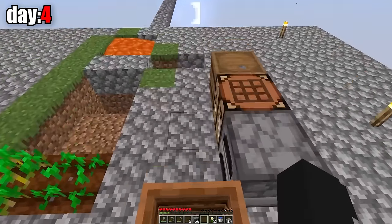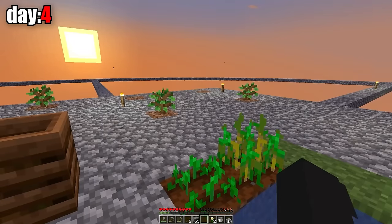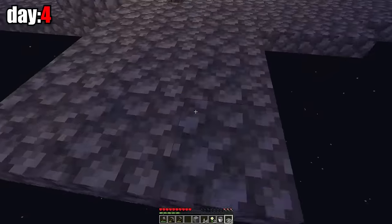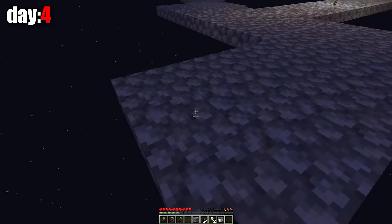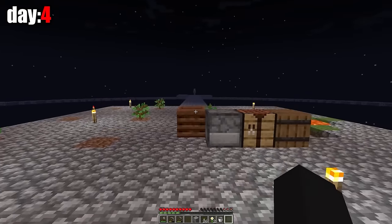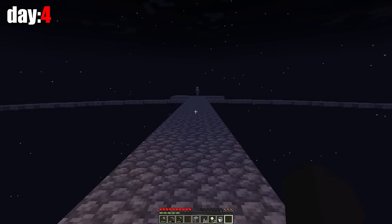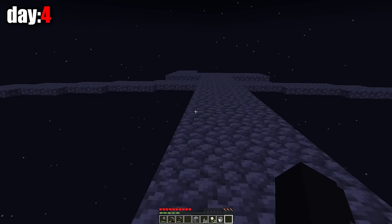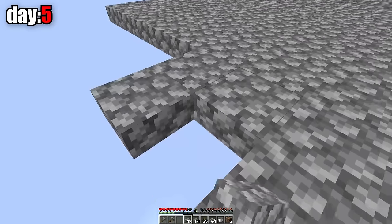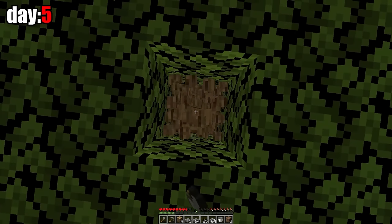Right now I can't make an infinite water source. To get bone meal, I have to make some kind of mob farm somewhere on this side. I need a skeleton, but I don't know how to kill it because it can fall down in a few seconds. I spent the whole night killing mobs to get some useful loot from them. On the fifth day, I improved my mob farm, and now my survival in this world is starting to become a grind.